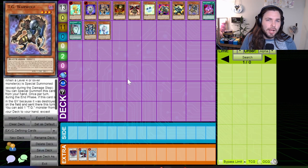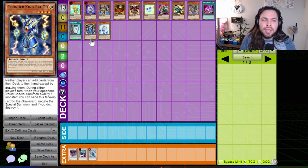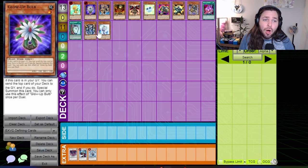On the reactive rather than proactive side, Thunder King Rai-Oh and Effect Veiler were really prominent cards during this time. Effect Veiler brought about the era of hand traps — a relatively new concept, although D.D. Crow had existed before. Never before was there a card like Effect Veiler that could so reliably stop plays in their tracks. And Thunder King Rai-Oh was incredibly powerful not only because of its body and its ability to stop searches, but also because it could take out synchros at the cost of its own tribute.